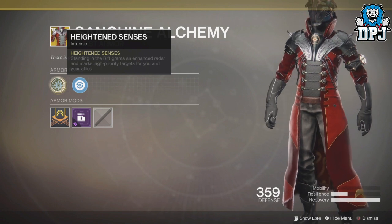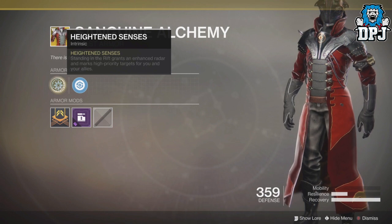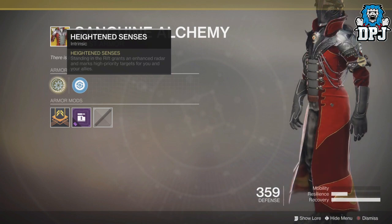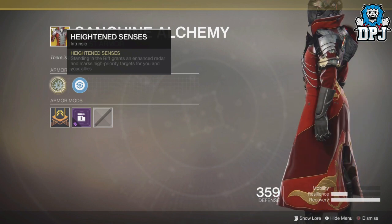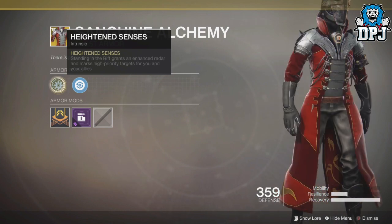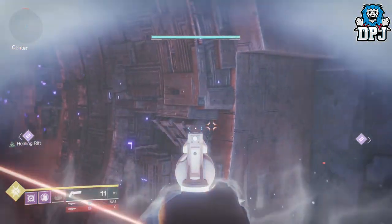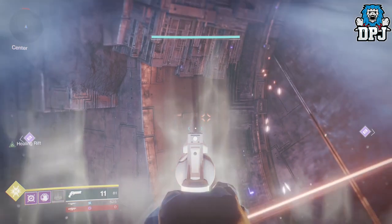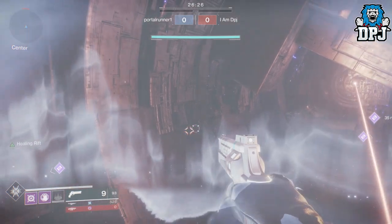Watching this video, I couldn't believe what I was seeing. This chest piece's intrinsic perk is Heightened Sense. Basically, standing in a rift grants an enhanced radar and marks high priority targets for you and your allies. This is said to be pretty standard within the PvE side of the game — there are way better exotics to use. But in PvP? It's absolutely ridiculous. If you drop a rift and stand in it, you get a wall hack — you can see your target enemies for up to 30 meters through walls. What's even crazier: if your teammates also stand in the rift, they also get the same buff and can see enemies through walls.